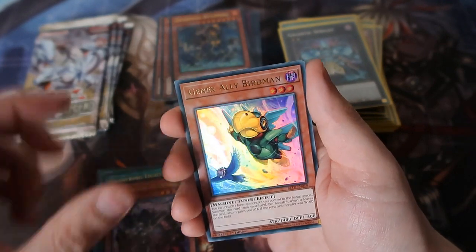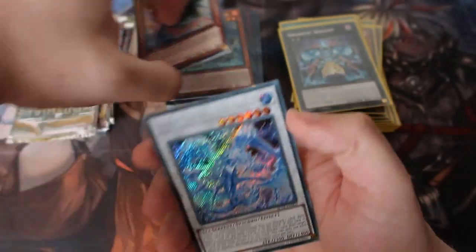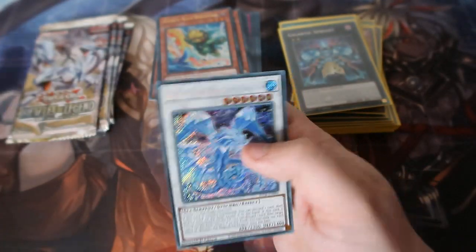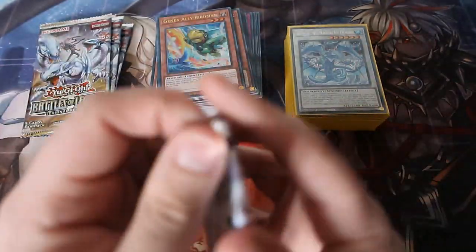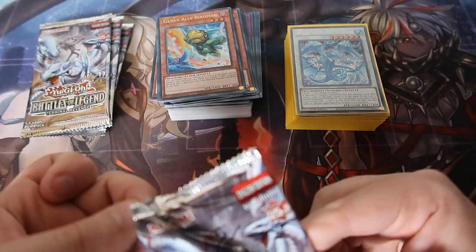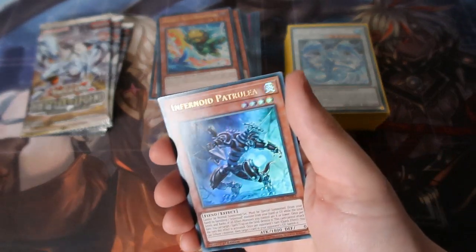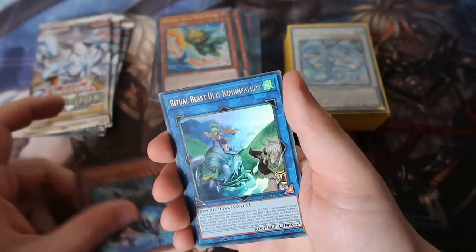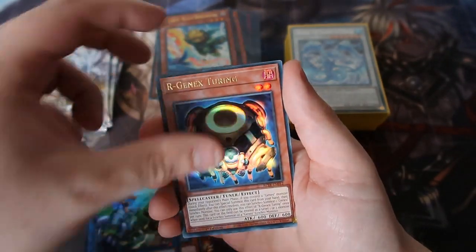Ally Janex, Ally Birdman, and the Magical Ice Dragon — that is so cool for Ice Barriers. To be honest, Ice Barriers are quite a cool deck concept. I've been playing this card game for many many years and never really faced many people running Ice Barriers, which is strange.